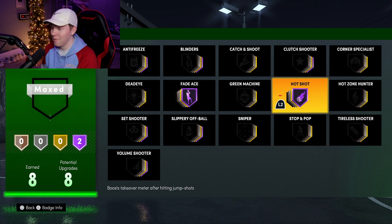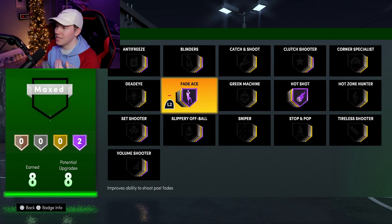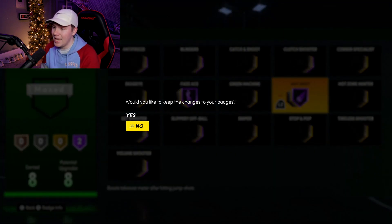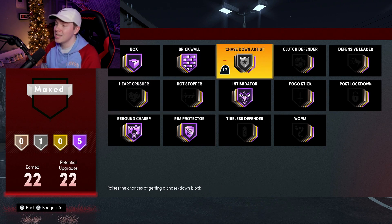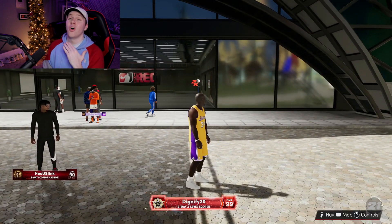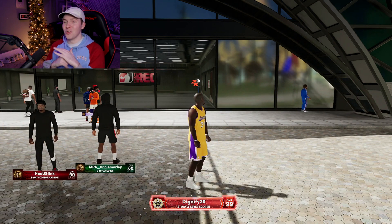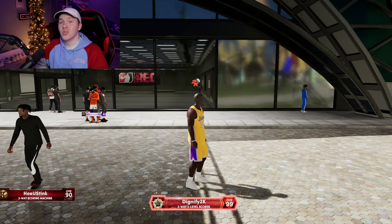For our shooting badges we have Hall of Fame fade ace and Hall of Fame hot shot, which should help us get takeover just by hitting fades. I believe fades count as a mid-range jump shot this year, so fading away should contribute to our post takeover. I haven't tried it too much yet so we'll decide if that works today. Defensively we've got brick wall, box, and all that good stuff.